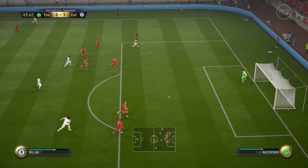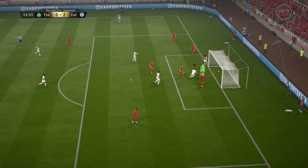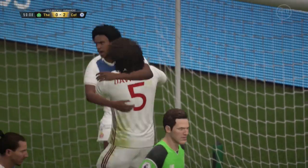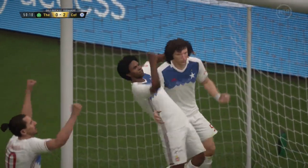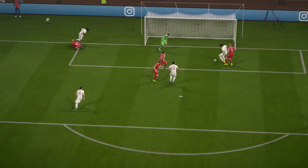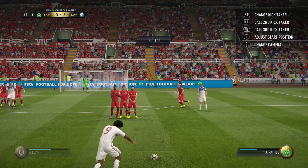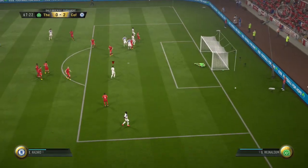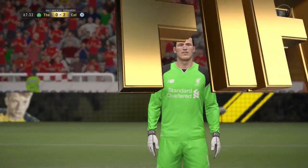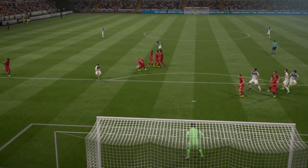The first pro for this Man of the Match Willian is his pace — he is an absolute little hummingbird, all over the field. I used him both as a striker and a right forward, and he does far more work at the right forward position. With his acceleration and sprint speed, if you're able to hold off a defender and get the ball in behind, Willian is going to chase those balls down and get a shot off or cross it back in for a header.